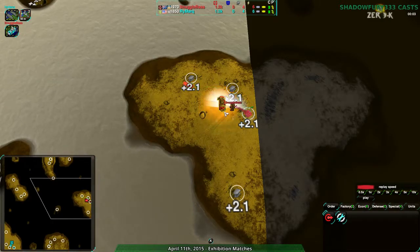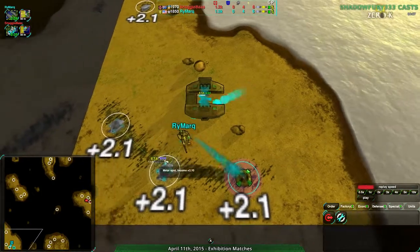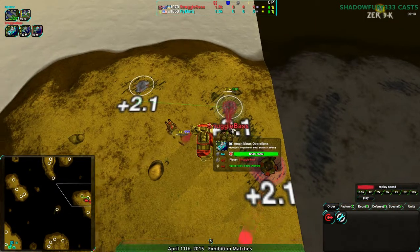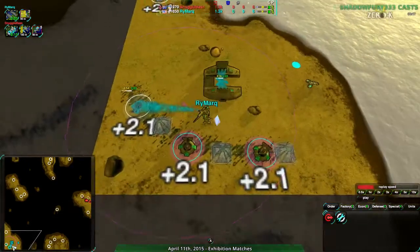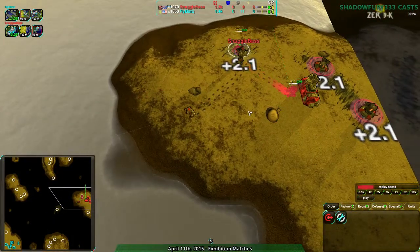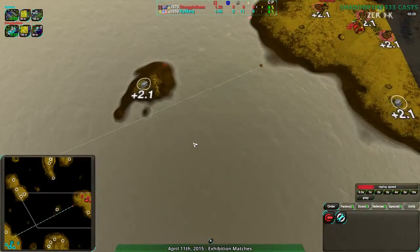Snuggle Base is going for Amphib while Rymark is going for Hovercraft. Both players are starting out fairly similarly with early raiders and early mexes. Rymark is getting three daggers at first compared to just one scouting duck for Snuggle Base, so Snuggle Base is not really planning on doing too much in the way of raiding with that one duck.